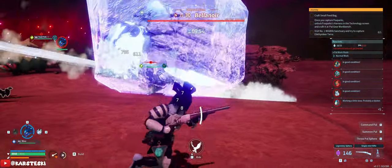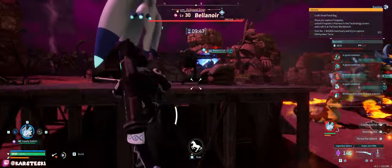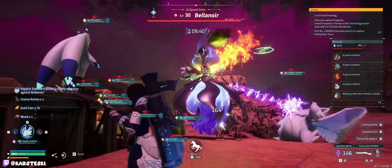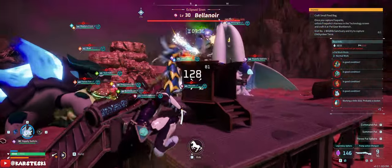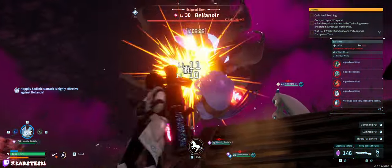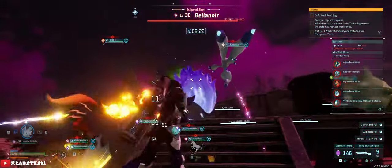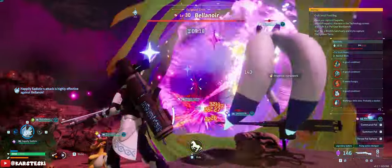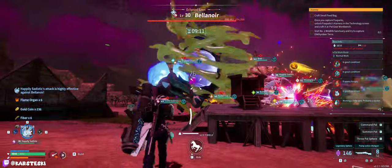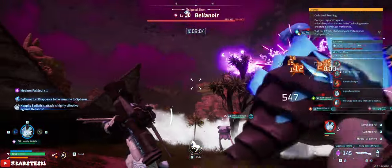Wait - that's 29... wait. Holy shit, I did not expect 290,000 HP! Oh my god! All right Bellanoir - can we catch this one? I have 146 legendary spheres, I literally prepared. Lunares is only on the machine gun - does the machine gun not actually do anything? Is that what I'm learning right now? Holy Jesus Christ.